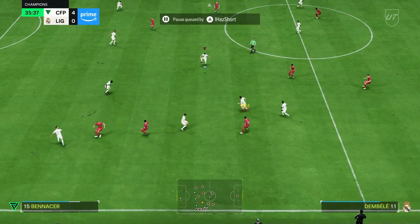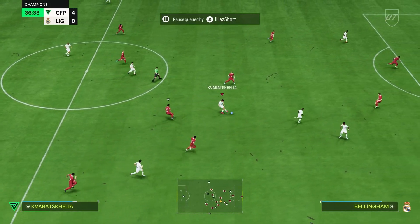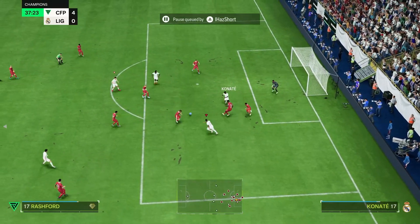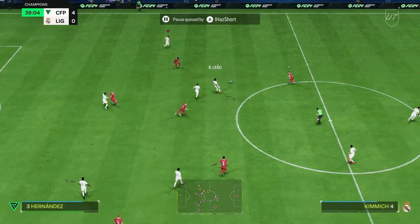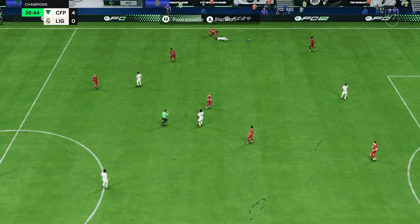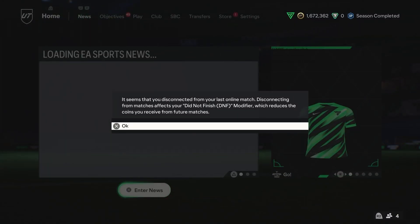Beautiful. This Benacer, I'm telling you, is so underrated. Last year his Road to the Knockouts card was fantastic — can't wait for him to get a special card for me here. That's nice. Rashford, the cutback — I'm such a rat. That's how you have to play this year. Great tackle — this Tomori is actually very, very good, guys. Theo, get on it. That is absolutely disgusting. And of course the game gives him a yellow. This guy glitched me out. I can't believe that guy managed to kick me out of the game.